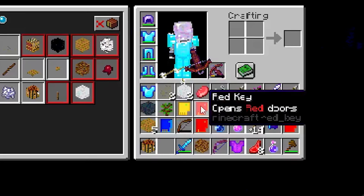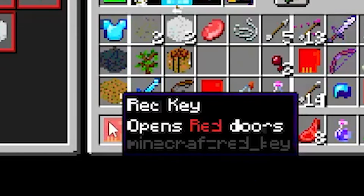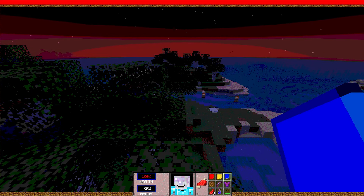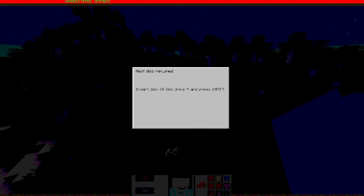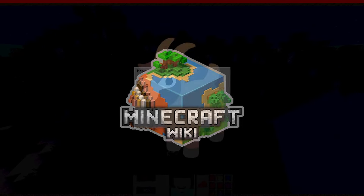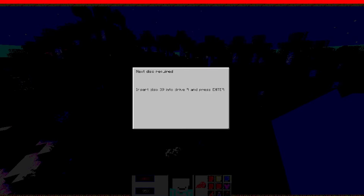I'm still really curious about these keys. We have three keys: the red key, the yellow key, and the blue key. I think this is the moment to start looking stuff up. I found all of these on the Minecraft wiki — shout out to Minecraft wiki, you guys are the goats. There are only three keys, and we have all three.